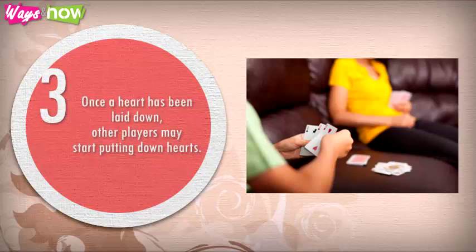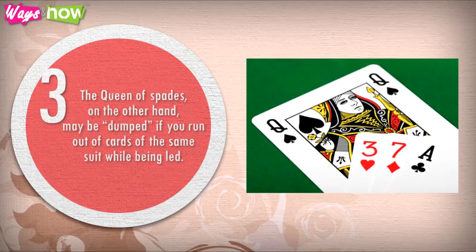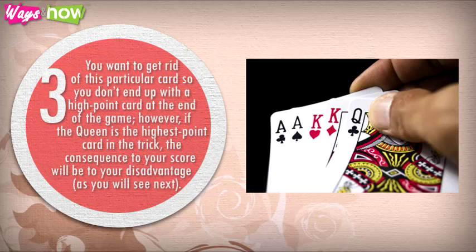The Queen of Spades, on the other hand, may be dumped if you run out of cards of the same suit while being led. You want to get rid of this particular card so you don't end up with a high point card at the end of the game. However, if the Queen is the highest point card in the trick, the consequence to your score will be to your disadvantage.